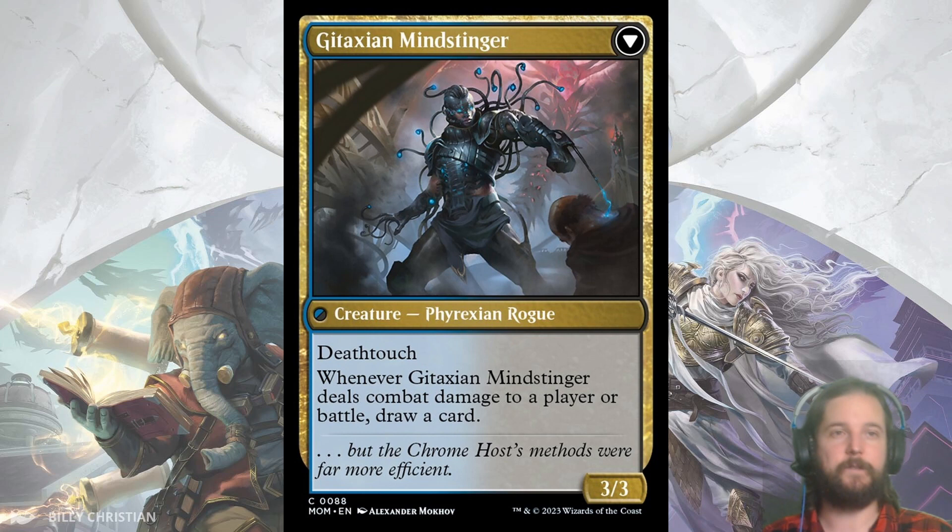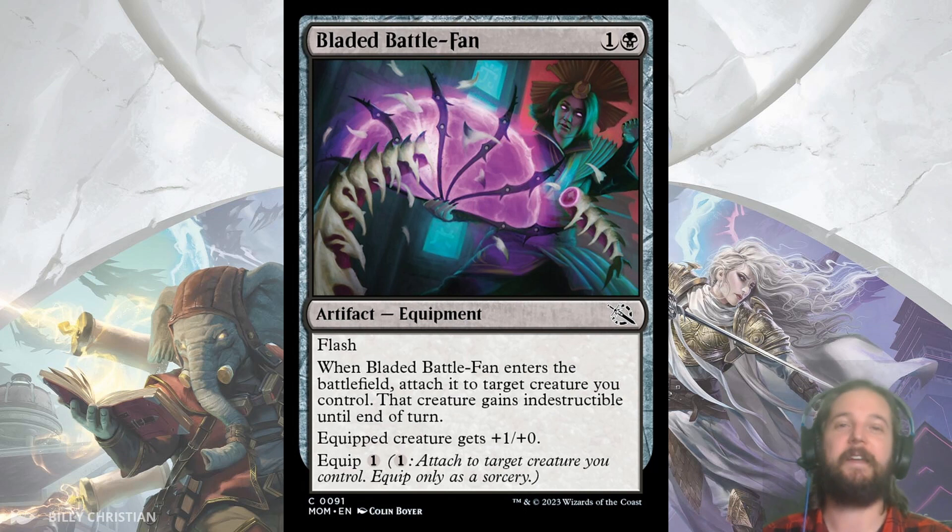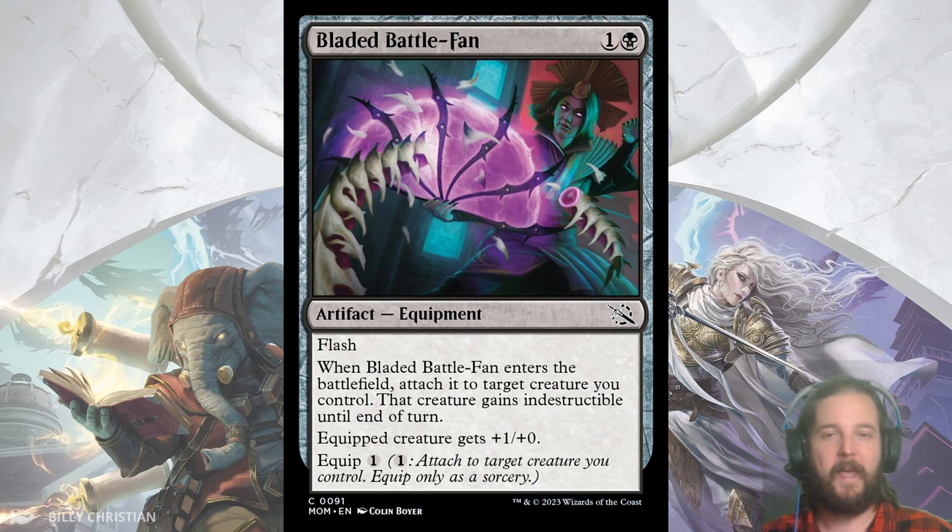There are also two bite spells in green that pair quite well with the Deathtouch: Cosmic Hunger and Tandem Takedown. Bladed Battlefan is going to be a fun trick, especially early in the set when people don't think to play around it. For 2 mana you get to give a creature plus 1, plus 0 and Indestructible, so you can even use this in response to removal. Then with the cheap equip cost of 1 you can move this around to get in for a little bit of extra damage.